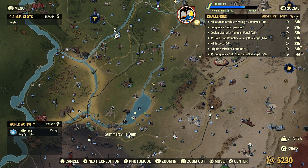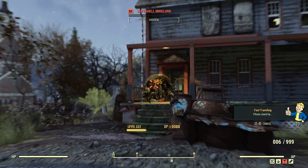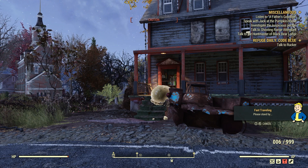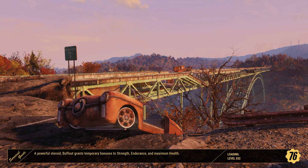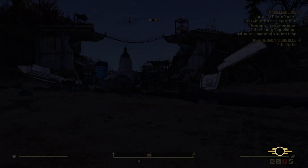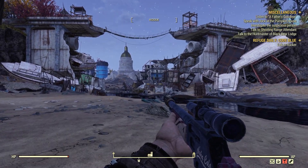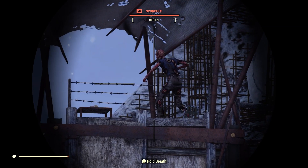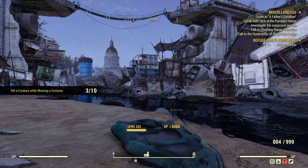Let's hop over here to the Somerville Dam, where there are some scorched. Shoot that guy in the face before he calls his friends over. So we're at the Somerville Dam, and there's usually some scorched around, so we'll try it out on a scorched. That counted.